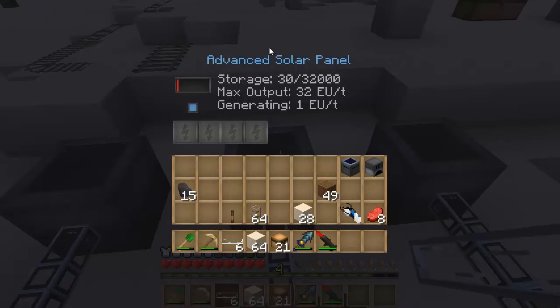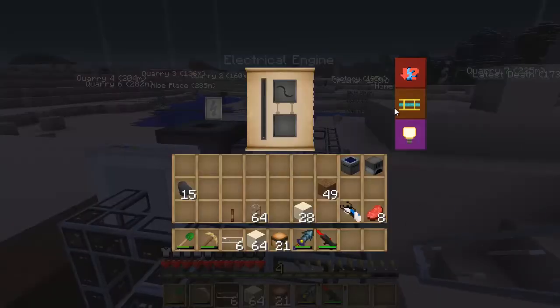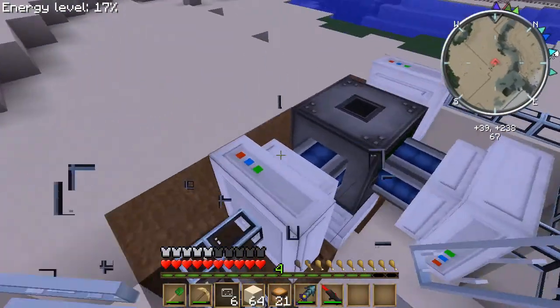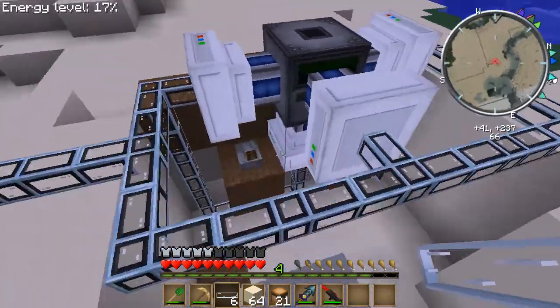I'm not sure what the difference is between advanced and regular solar panel. I just saw advanced and thought, oh, advanced. See how it's starting to get power — it doesn't say it's getting MJ, which is power, but you can see a little power dot right there.